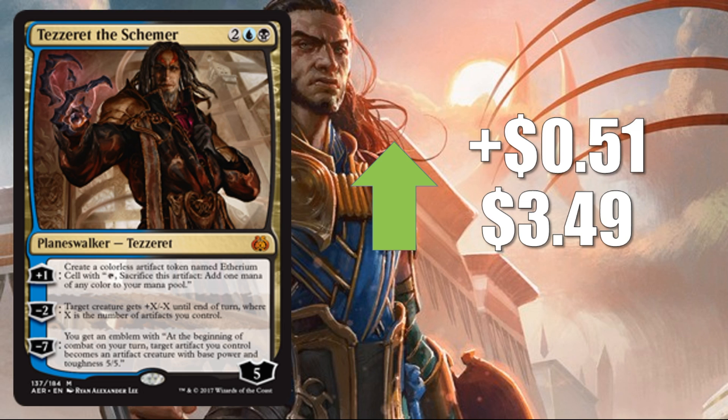Coming in at number four: Tezzeret the Schemer, up $0.51 to $3.49. Here's a card a lot of players forgot about — he's been flying under the radar. But he interacts really well with the upcoming Treasure tokens in Ixalan. He's in the right colors too, being Dimir — Treasures-matters cards will be found in the Grixis colors. This could complement a Pirate deck or be a piece of a full-on Treasure deck. His plus-one ability essentially makes an artifact similar to a Treasure token; his minus-two gives a creature +X/-X where X is the number of artifacts you control; and his minus-seven is also artifact-centric. Definitely one to watch.